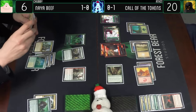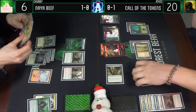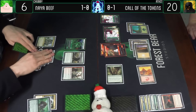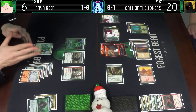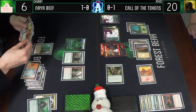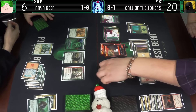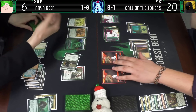Draw a card - hey, a basic! Handsome Mountain, your favorite - it's even red. The one mountain in my opening hand is the only one I have. I don't really need red - I only need a single red, so it's not a bad thing. We'll go for a kicked Thornscape Battlemage kicked for red, deal two damage to that. And then we'll also play Voice of Resurgence. Pass the turn.